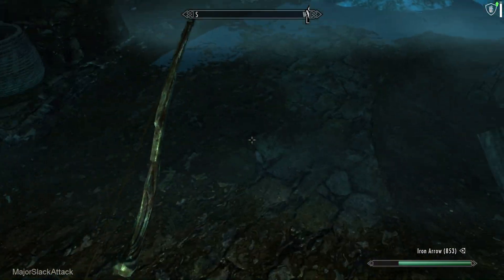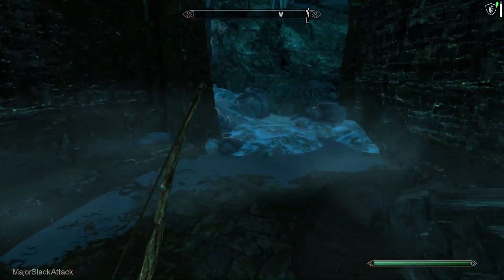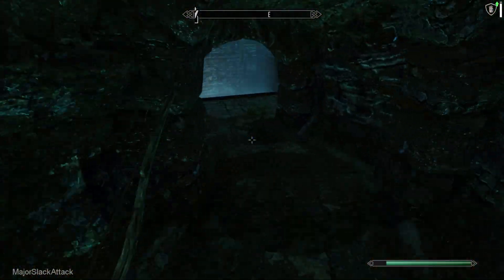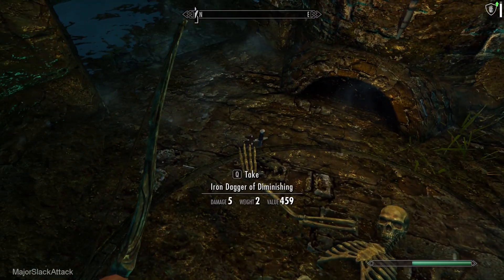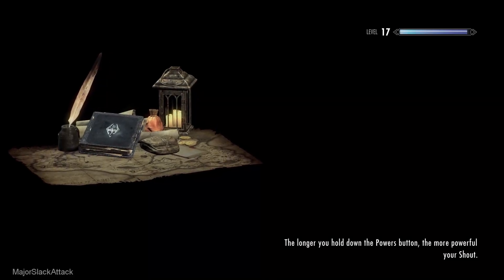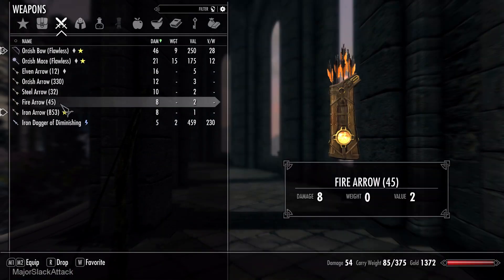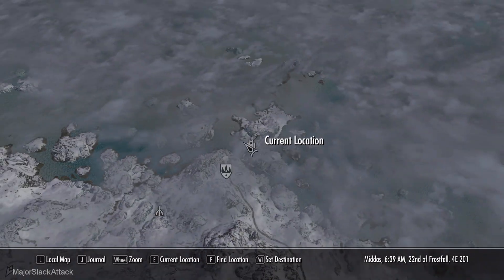There's an enchanted dagger around here somewhere — I'm sure somebody's going to point out that I missed it. Right here. There it is. How many skill training purchase rates do I have? They're all used up. Perfect. Home, James.